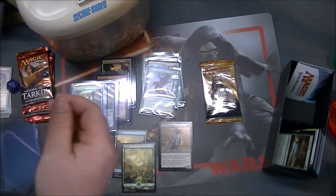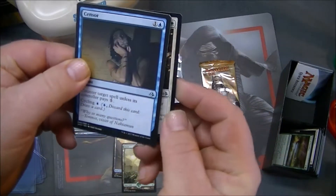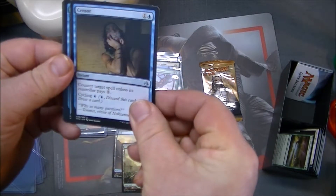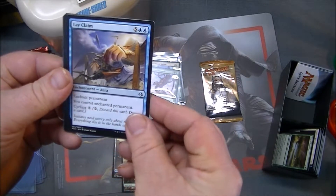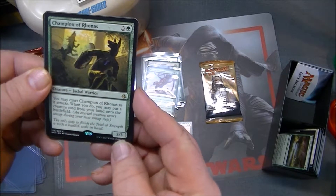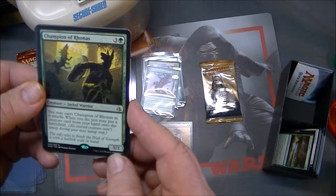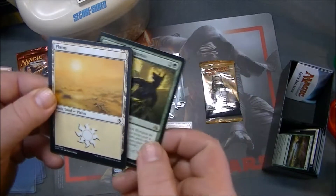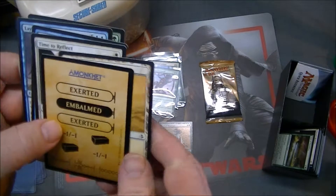Evolving Wilds is back — never have enough of those. Another Time to Reflect, Sensor with cycling, Lay Claim — that's an expensive one but it has cycling too. Champion of Rhonas: you may exert Champion of Rhonas as it attacks; when you do, you may put a creature card from your hand onto the battlefield. That's not bad at all. And a Plains and a bunch of token creators.